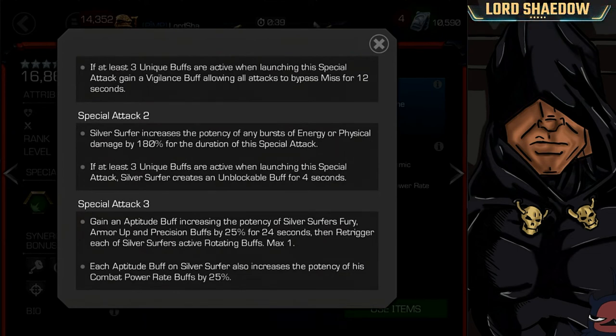Special Attack 3: you gain an Aptitude buff, increasing the potency of Silver Surfer's Fury, Armor Up, and Precision buffs by 25% for 24 seconds. Then it re-triggers each of Silver Surfer's active rotating buffs. So if you have all three active and fire Special 3, it's going to re-trigger them all. Each Aptitude buff also increases the potency of his Combat Power Rate buffs by 25%, so you're already gaining a lot of power, and this is going to make you gain power even faster.